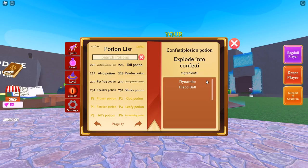225 is the confetti plosion potion — all you need is dynamite and disco ball. 226 is the tail potion: witch's brew and disco ball. 227 is the afro potion: robux and disco ball. 228, probably one of my favorites from the free side, is the rain fro potion — I think this is a reference to Rainbow, the developer. 229 is the pet frog potion, which actually does not require the disco ball — it's the frog ingredient and the pet tag.